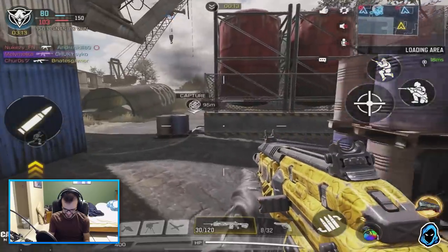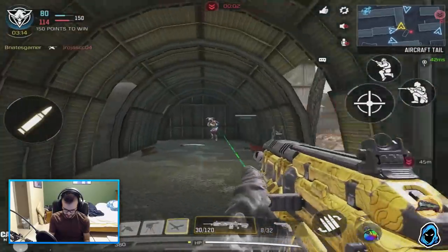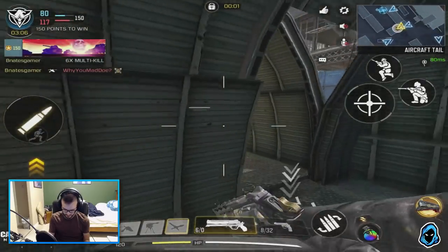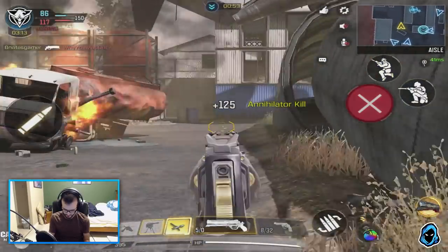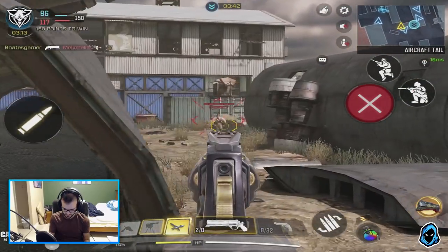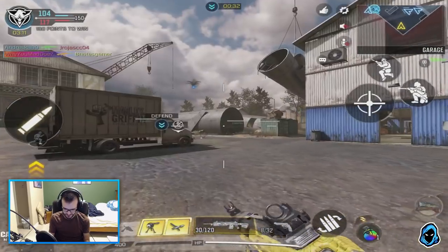I was in that guy's direct line of sight — that was dumb. Let's get this combat going. I think we've had a good amount of time letting them get points. I need to actually hold the Semtex for a bit. They can turn invisible in certain spots of this map — that is the strangest thing. If you're in that little spot you can actually turn invisible. Hard point locked down — hard point contested.